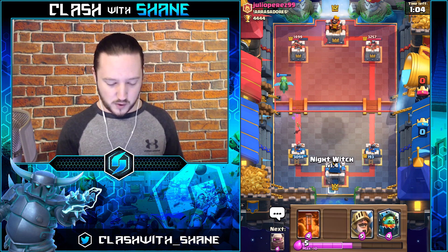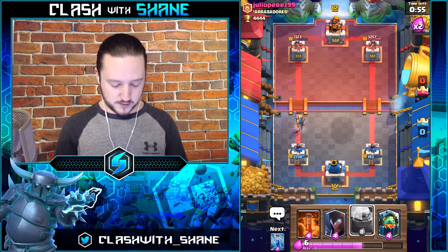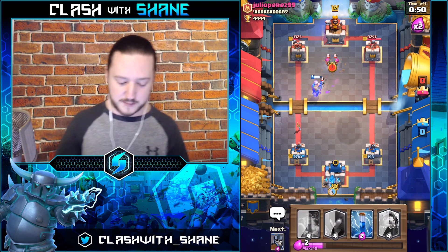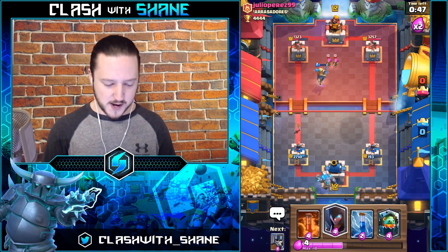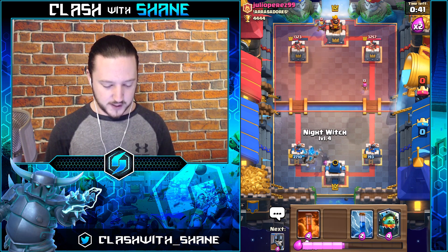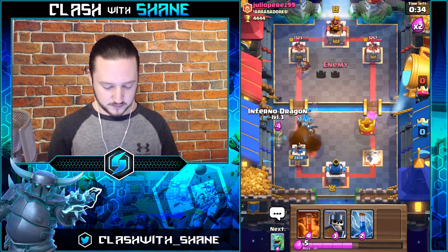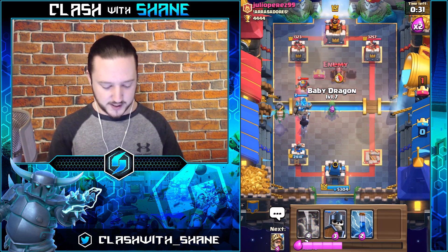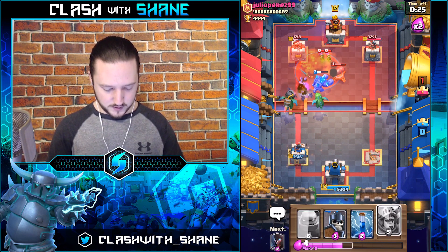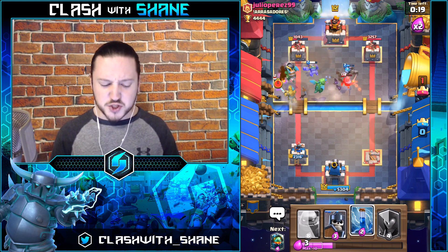Golem pushing — we've got one minute to make something happen. Going one final Golem push for the win. He Fireballs — I was expecting that. Poison this. Getting a Prince down ASAP. Bats getting in there, Knight dying, Infernal Dragon locking on, Golem getting through — doing work with the Golem. Come on, kill the stuff faster, lock on Infernal Dragon, lock on Prince.